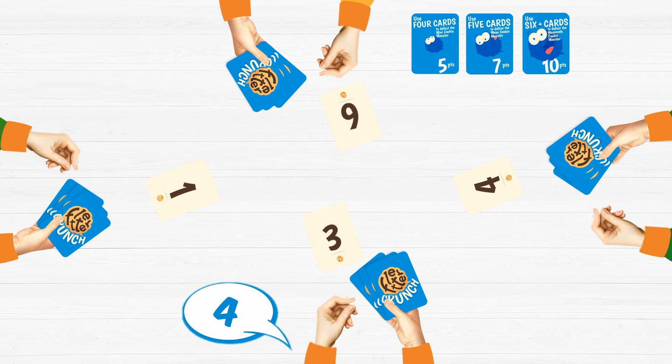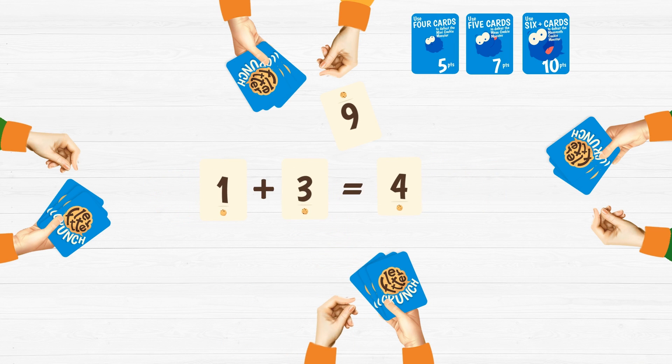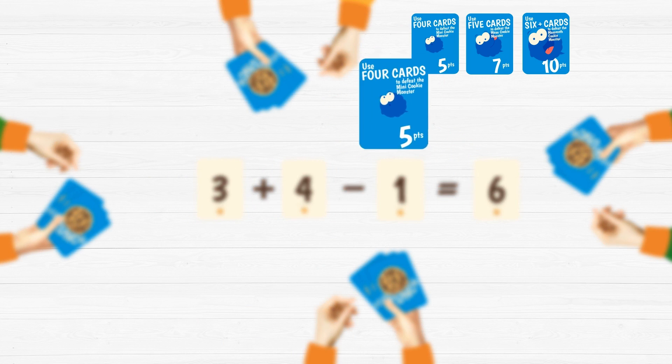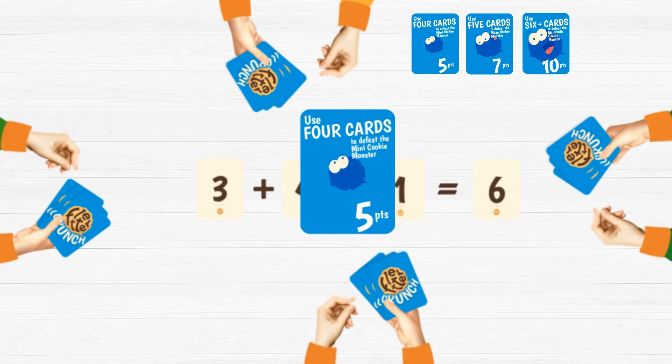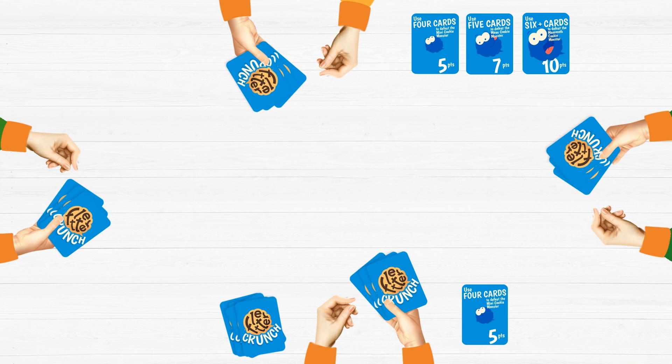Target any one card and then use the other cards on the table to add up to, subtract down to, or do both in the same go to arrive at your chosen number card. Shout out that number and collect it and the cards used to achieve it. This is your cookies eaten deck.